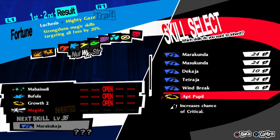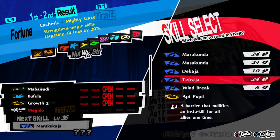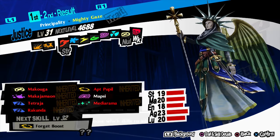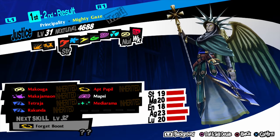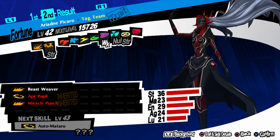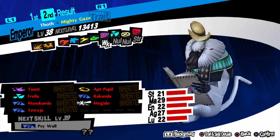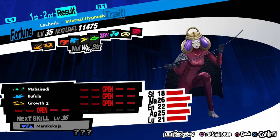For rank 7 we need a Lakshmi with Tetraja — this is the easiest way to get it. Get your Ariadne and Jack Frost to make a Principality, and it has Tetraja naturally. Fuse that with Ariadne Picaro to make a Thoth. Then get Thoth and Anzu and fuse them, and you have your Lakshmi with Tetraja.